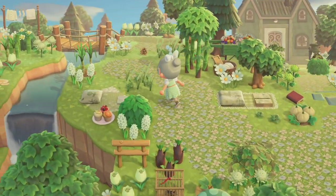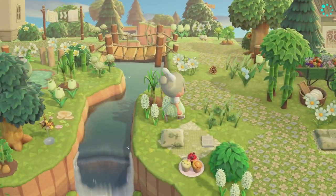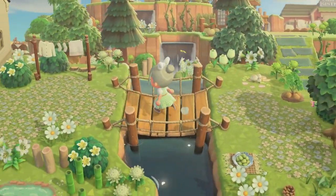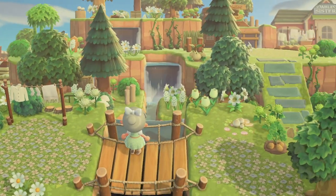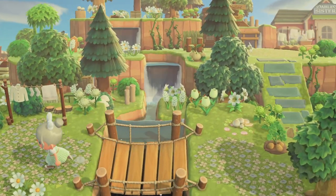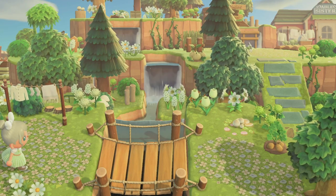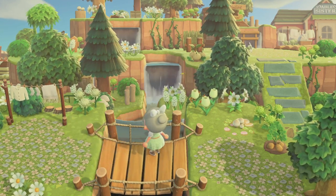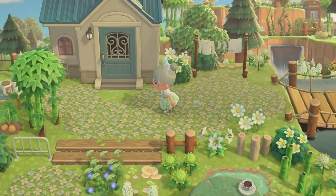Coming back down this path and up this incline, I'll start showing you the other side of my island. Right here is a cute little seating picnic area. Over here I tried to make it so you could see the terraforming and waterscaping in the background. I think if and when I create my next island, I want to incorporate a lot of waterscaping and terraforming — that's definitely my favorite part of the game.